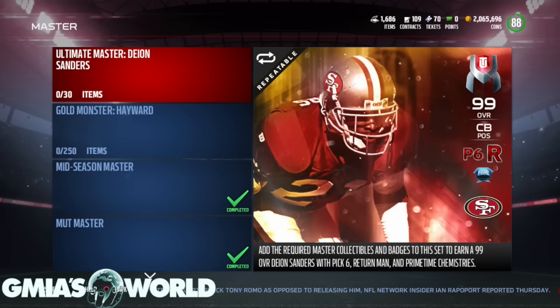Welcome to Gmyer's World, and today we're going to be talking about Ultimate Master Deion Sanders. He's a 99 overall cornerback, and he's going to be the final master set that we've all been waiting for. I'm going to go through some of the things that you're going to need to get this.